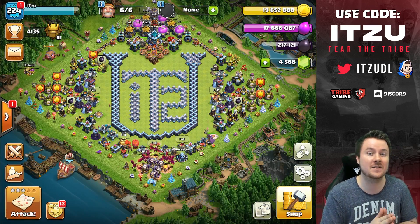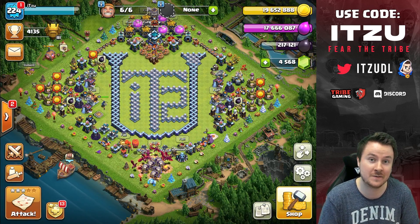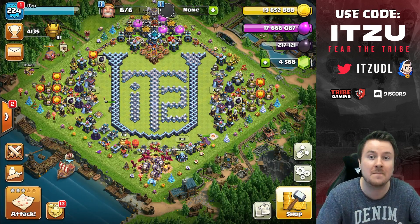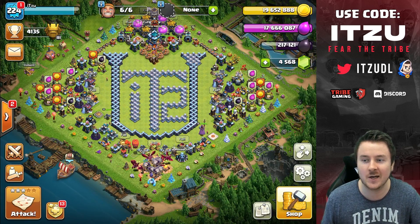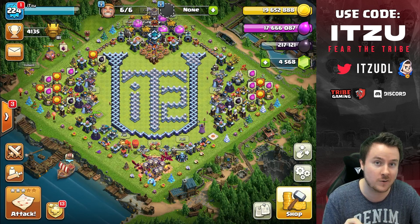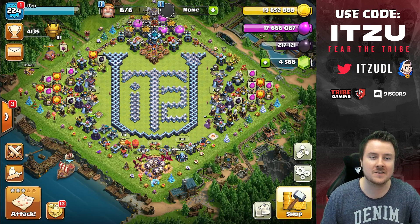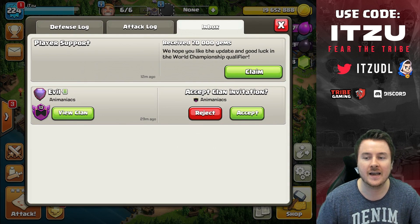Now let's get into the main topic of this video — the description, the title, the thumbnail. The main message is that we want to spend some gems to max out our village. You might wonder what I'm talking about — well, it's this.